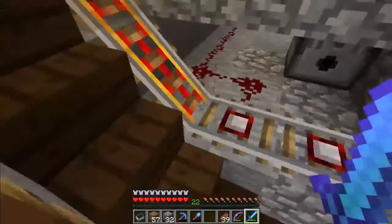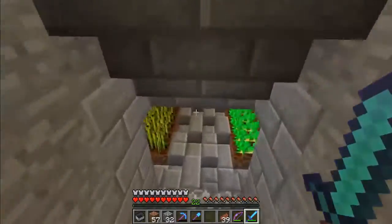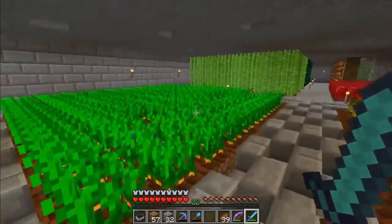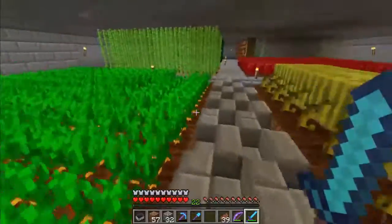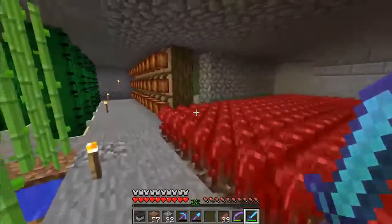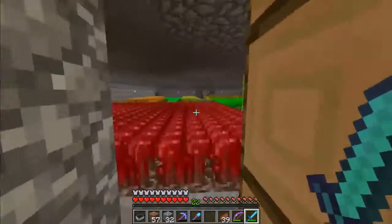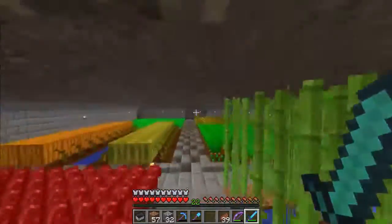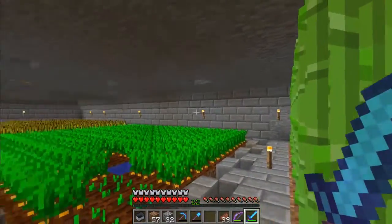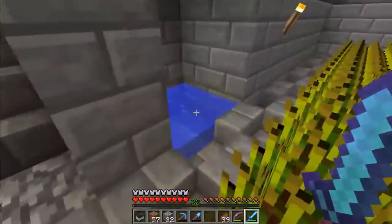Now this is the main farm. Wheat, carrot, watermelon, pumpkin, potato, carrot, sugar cane, netherrack, cocoa beans, cactus, and vine — because I think you can use vine to craft stuff now, like mossy stone. I didn't really finish this at first — I finished it, but then extended it. And there's a water source for obvious reasons.